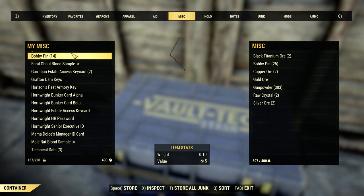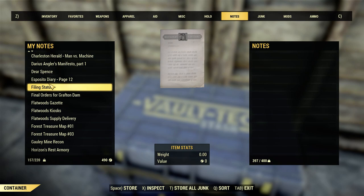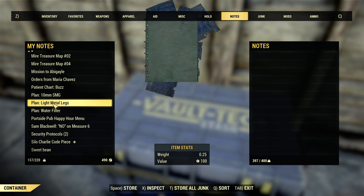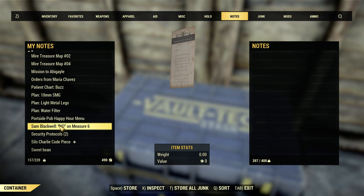Holotapes have no weight. Another thing that has weight that people may not realize - most of your notes have no weight, but plans actually weigh a quarter of a pound, and so do recipes. Any plan that you can learn, absolutely learn it. If you have one that you already have, some of the plans are valuable - you can sell those, or trade or give them to people. Once you've learned them all, there's no real reason to hold on to them.